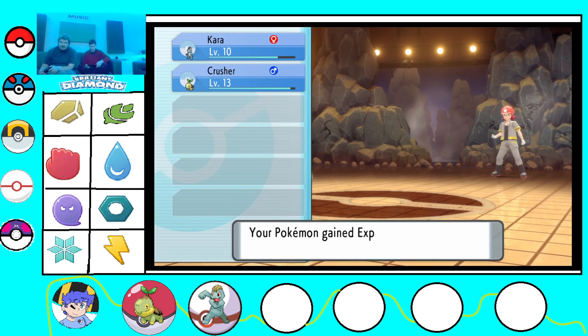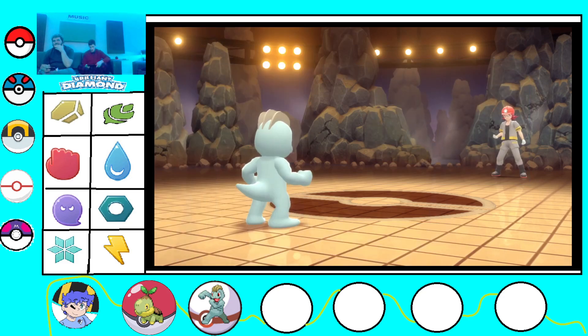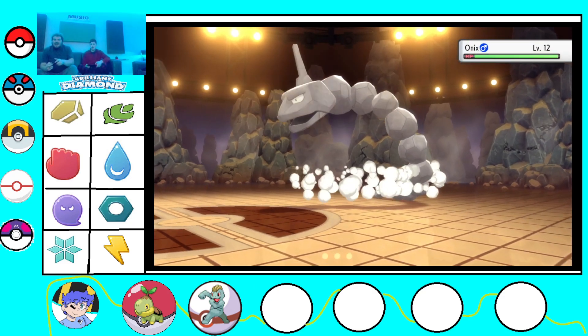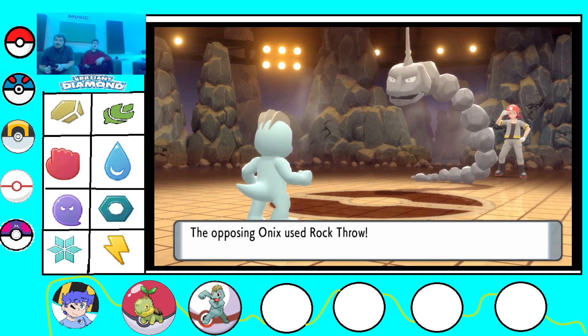Both of my Pokemon leveled up. Onix. Let's go. I'm so happy you don't need HM Slaves. Yeah, the new HM system's gonna be great - there's no HM Slaves. Rock Throw? It missed.